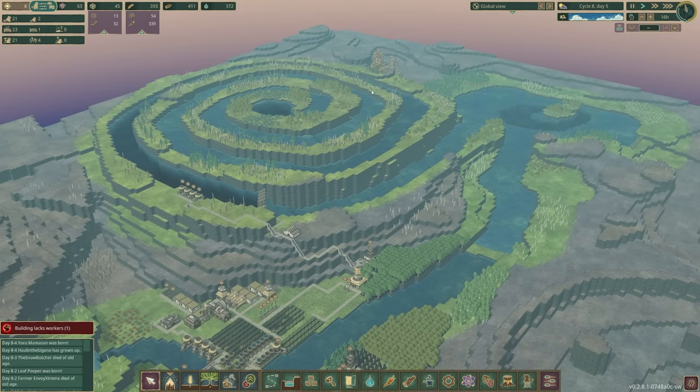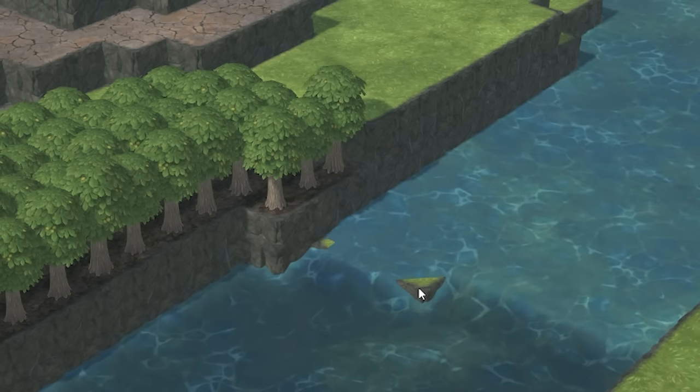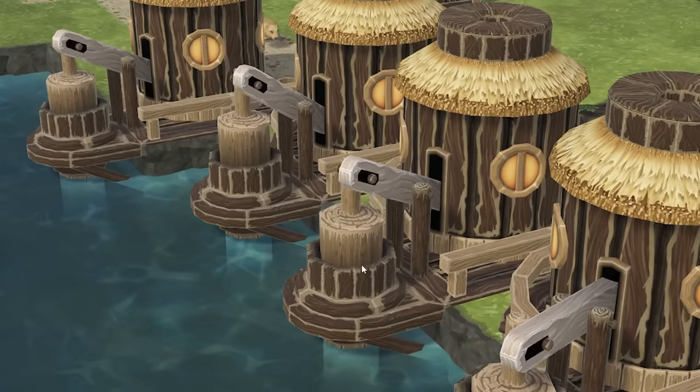We've just finished a dry season so you can see the waters return to our helix spiral thing. It's just about joining down here - there it goes - and that means we're pretty much good to start pumping again. That's it boys, work those logs.